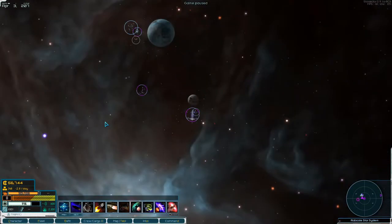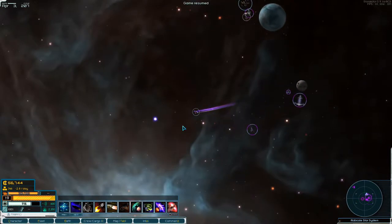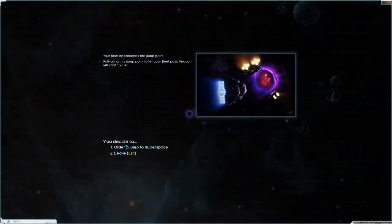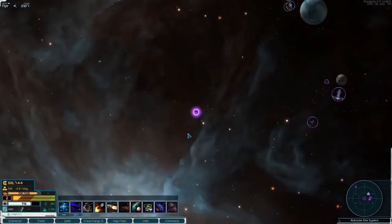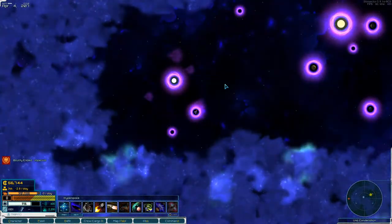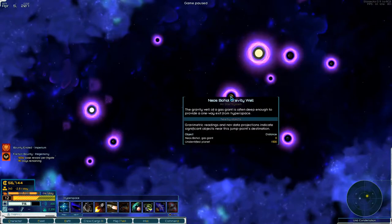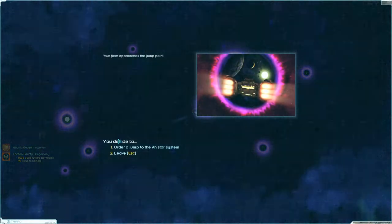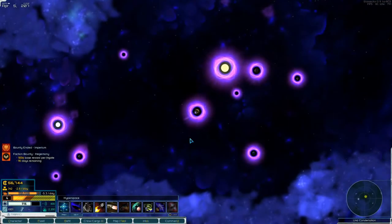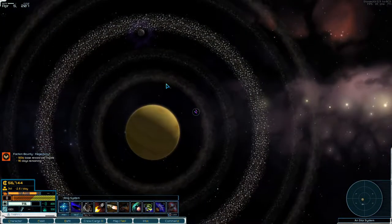Let's head to Ahn. We have 56,000, which is quite nice. We are full up on fuel more or less anyway, so let's just jump in here and see what we've got.